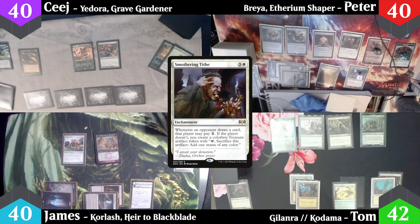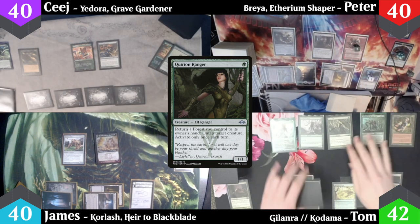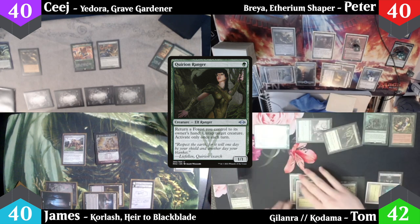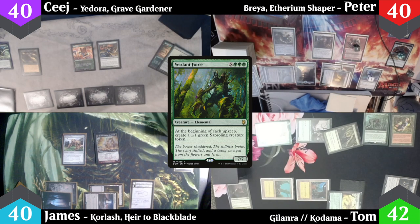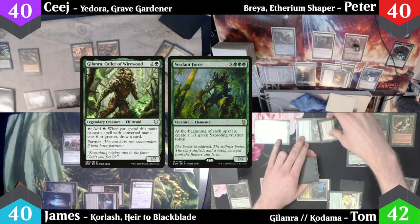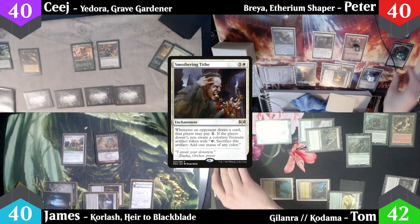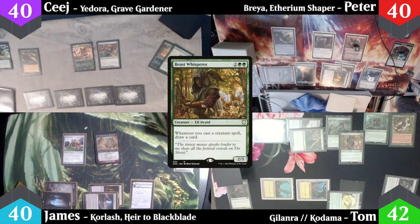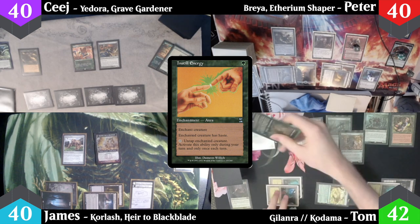I draw, triggering Peter's Smothering Tithe — I don't pay, and another treasure token is created. I cast Aquarian Rangers and use it to bounce a forest to my hand to untap Galanra, then tap it again for the eighth green mana. I use all that mana to cast a Verdant Force, drawing two cards because two mana was made by Galanra. I don't pay for either Smothering Tithe trigger, so Peter makes two more treasure tokens. Kodama triggers when Verdant Force enters, and I drop in a Beast Whisperer for free. I play the bounced Forest as my land, then cast Instill Energy enchanting Galanra, allowing me to untap it once a turn.